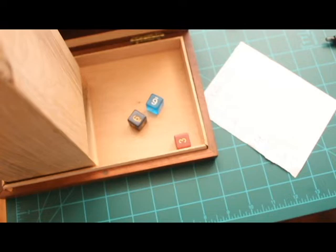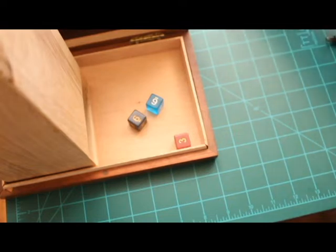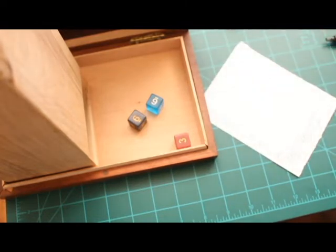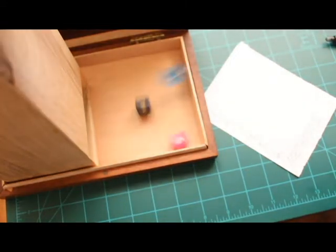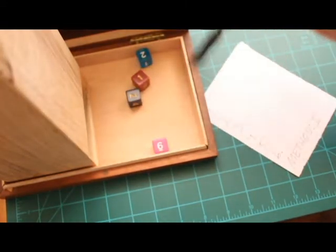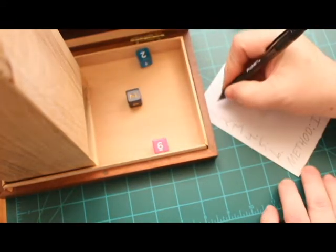Grab a sheet of scratch paper and write numbers one to six like I have done here. Then just roll your dice and log your numbers. Let's see what we get — a six, a two, a two, and a one. Well, that's easy. Take away the one and log down a ten.